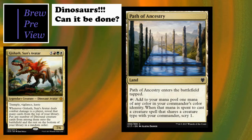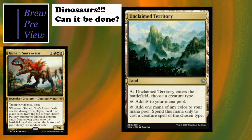Two lands here. Path of Ancestry enters tapped, taps to add one mana of any color in your commander's color identity - not limited to creatures - and when that mana is spent to cast a creature spell that shares a creature type with your commander, you scry one. In this deck we can trigger it off dinosaurs or avatars. Unclaimed Territory enters the battlefield, you choose a creature type, it can tap for colorless, or tap to add one mana of any color spent only to cast creature spells of the chosen type. More limited than Path of Ancestry but doesn't enter tapped.